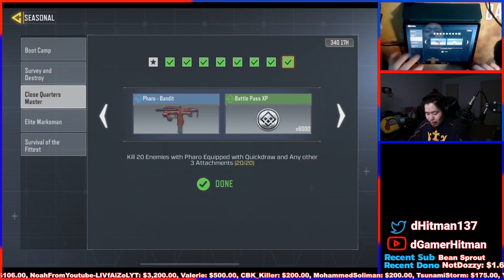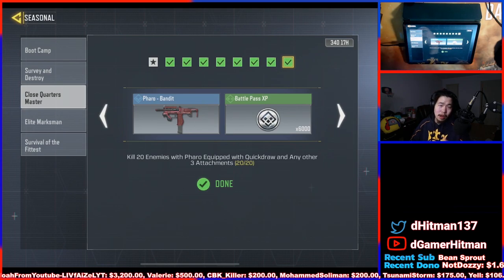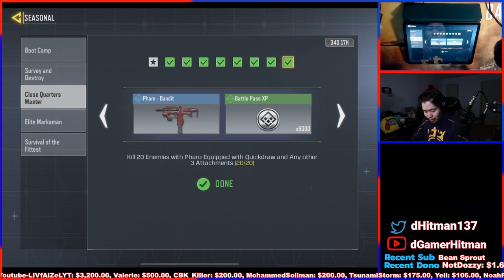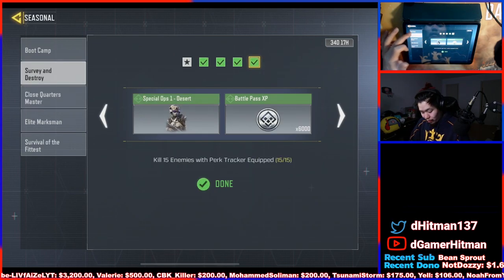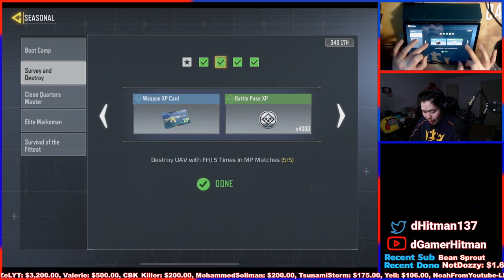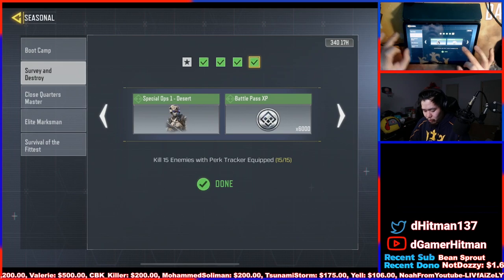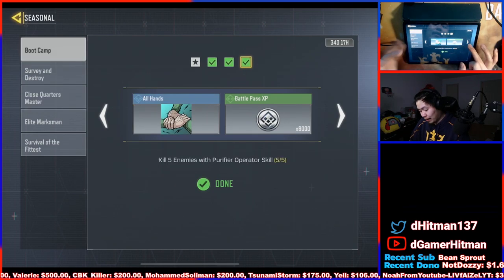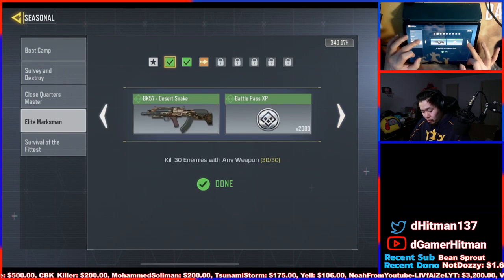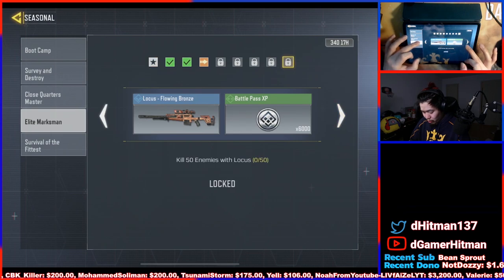Once you get that, you'll be able to get the Pharaoh. Same thing for the next stage — go back to domination and grind it out. You can grind these together at the same time. For the UAV and counter-UAV challenges, those are easier to do in ranked just because of killing with the FAJ. But the perk tracker, you can use at the same time. That's what I did personally and you can get all the free points.